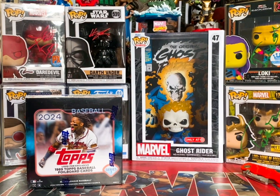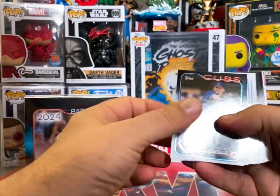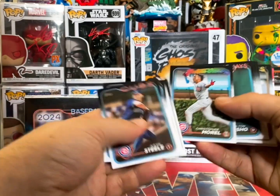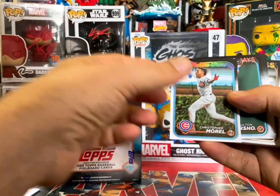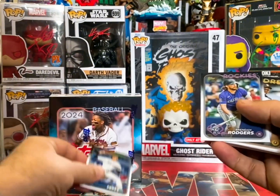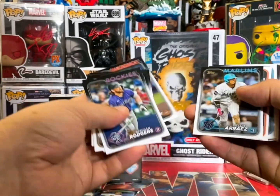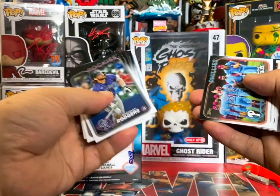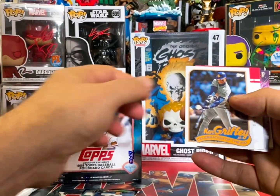All right, we'll start off with the fat pack here and cut through the base so the video won't go crazy long. You're gonna hear my bird — he's gonna be cursing probably. So we got Morale future stars, we got a Yuri Perez future stars. No rookies yet — okay. We got a celebration of the kid, Ken Griffey Jr.